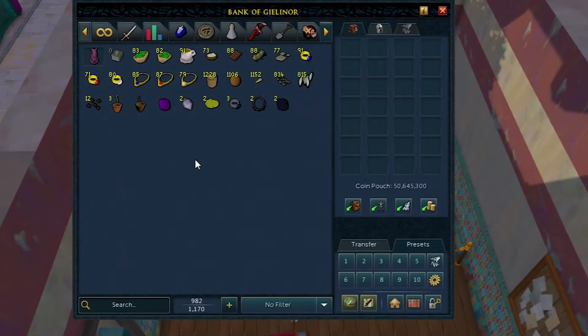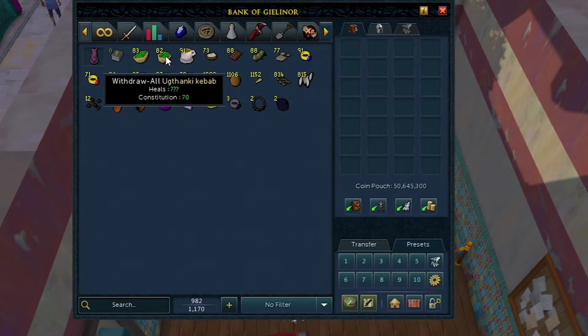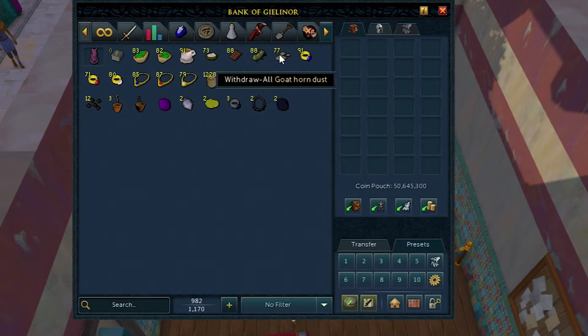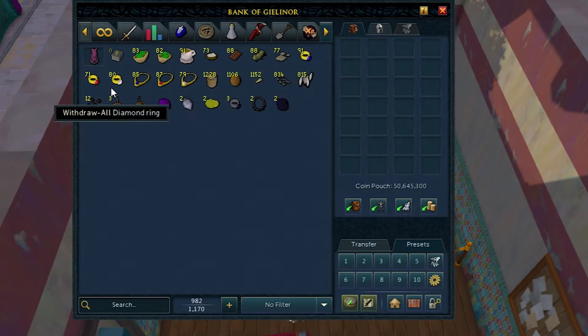I reorganized the loot tab a bit since some of the rewards were in other bank tabs. Now let's have a look at the total loot. Oddly enough, you get a fair amount of food from these, a fair amount of herblore supplies, lots of jewelry I wouldn't know what to do with to be honest, a pretty good amount of sand, coconuts, and cacti. The amount of strings and silver hooks is amazing — I'm definitely going to use that.